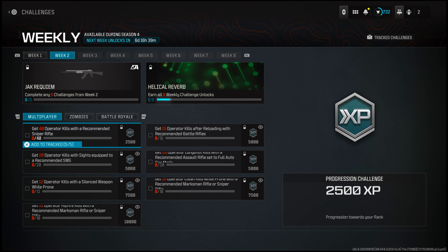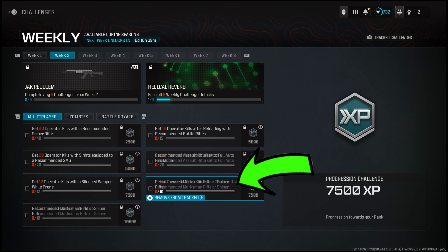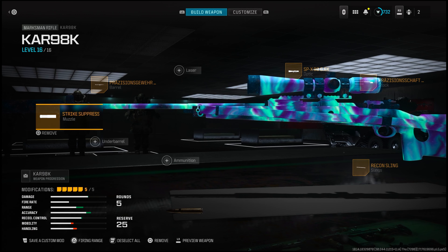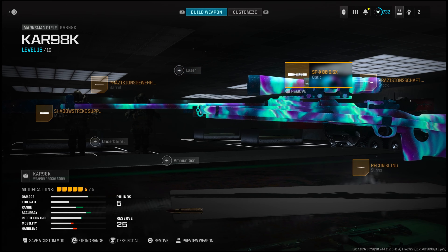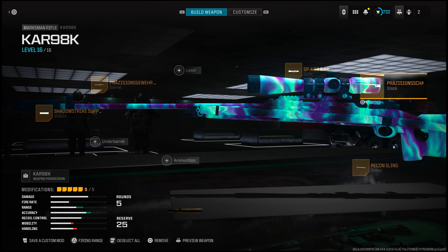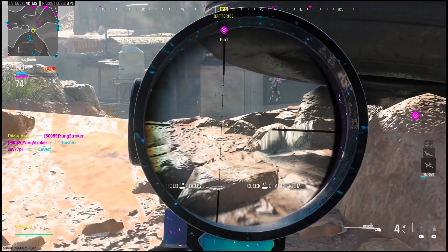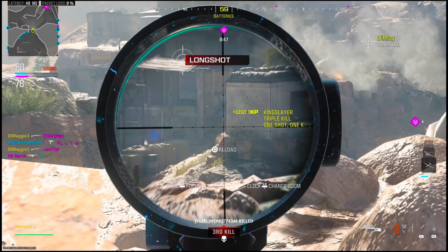The first two challenges we can do at the same time are 12 kills with a silenced weapon while prone, and 10 clean kills while prone with a recommended sniper or marksman rifle. We can use the new CAR 98k for these, and the best build is the Shadow Strike Suppressor, 762 Long Barrel, SPX 86 6x scope, Present Shaft Stock, and the Recon Sling. These challenges are pretty boring, but just be patient and lay down in busy areas, and eventually you'll get both prone challenges done.